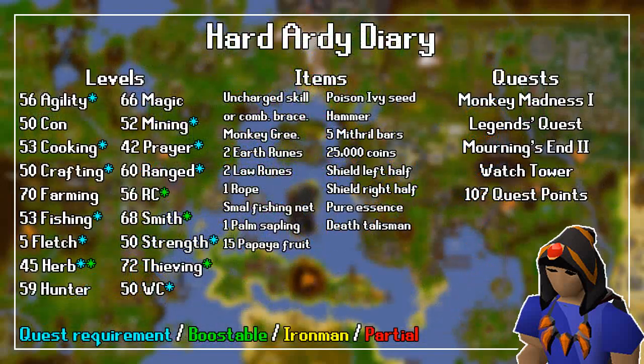For the level requirements, you need 56 Agility, 50 Construction, 53 Cooking, 50 Crafting, 70 Farming, 53 Fishing, 5 Fletching, 45 Herblore, 59 Hunter, 66 Magic, 52 Mining, 42 Prayer, 60 Ranged, 65 Runecrafting, 68 Smithing, 50 Strength, 72 Thieving, 50 Woodcutting, and 107 Quest Points.